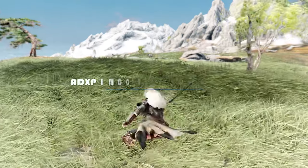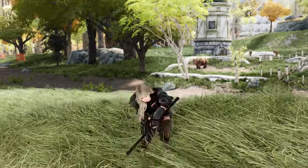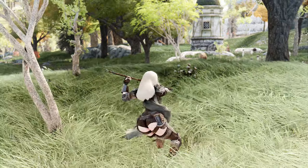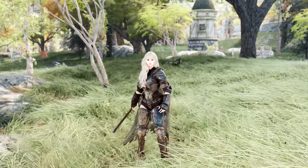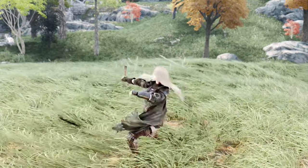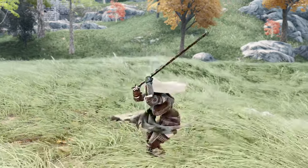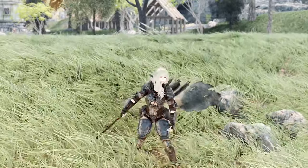Next, we have the Wolong Quarterstaff moveset. This moveset allows you to use the Quarterstaff moveset from Wolong Fallen Dynasty in Skyrim, featuring sharp blades at both ends of the Longstaff. The distinctive style of attacking while spinning the Quarterstaff, combined with its flexibility, makes this moveset particularly valuable for players who appreciate the Quarterstaff art style.